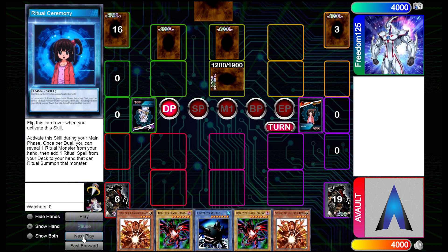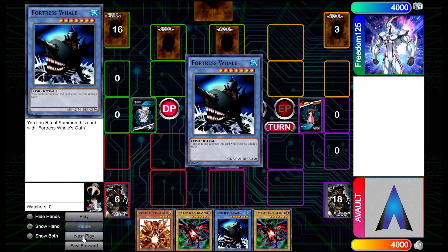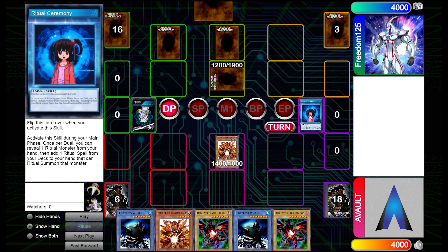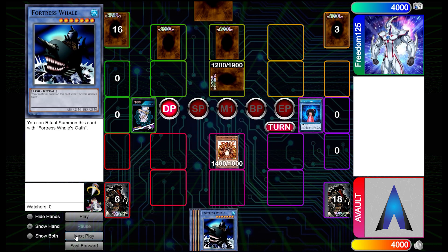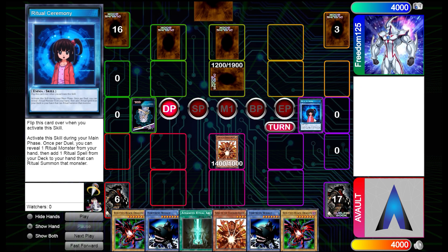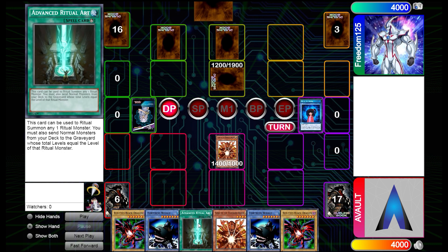They set up their monsters with their backrows and pass their turn. We got a decent hand — we can bring out Fortress Whale quick and easy. The basic combo is to use Senju to grab Fortress Whale, then immediately use Emma with Ritual Ceremony. You always want to use this skill very quickly. We review our Fortress Whale, grabbing our Advanced Ritual Art.